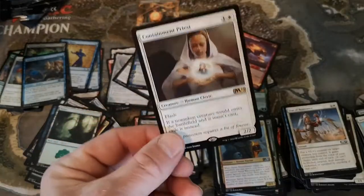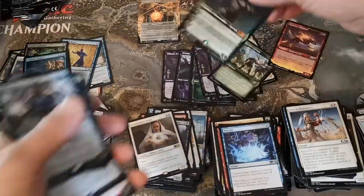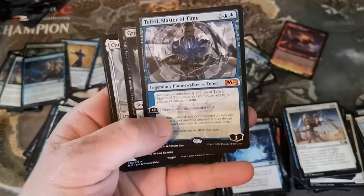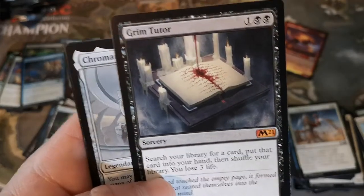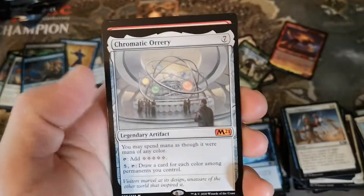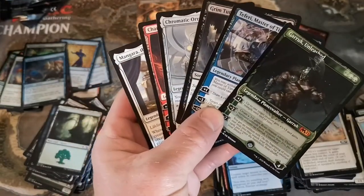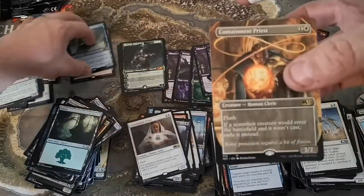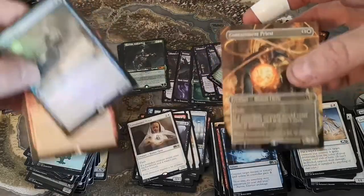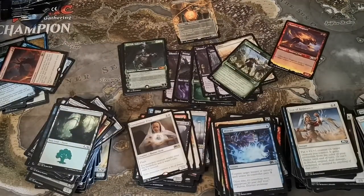Well, after cracking this box it turned out pretty deep. Three Containment Priests, six mythics, the Garruk showcase, Grim Tutor - the chase card, that art is gorgeous - Chromatic Orrery, another really good mythic, Chandra - six mythics and they're all good, we didn't get one bad mythic. Three Containment Priests, a Fabled Passage. Our foil rares were kind of a swing and a miss but we made up for it. Overall a great box - it was looking grim but we pulled it out in the end.